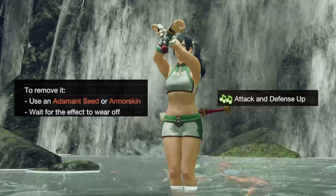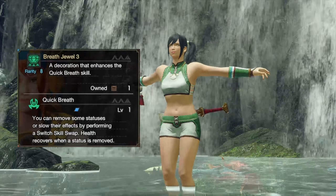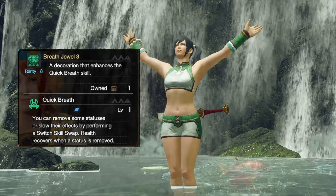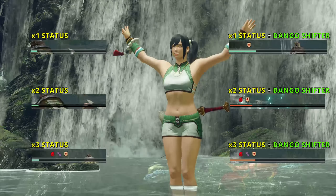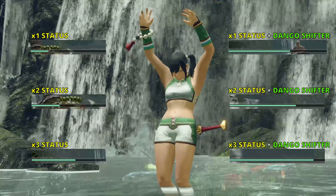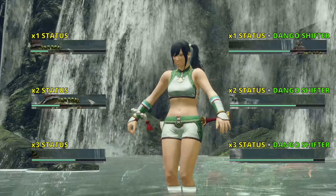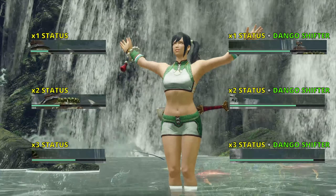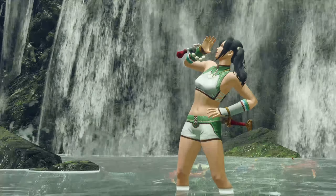Another way is to use the armor skill quick breath. This cures all blights and status ailments without preventing you from moving after you do a skill swap. It also recovers health depending on how many statuses were cured, with 3 or more giving you the maximum it can heal. Pair that with dango shifter and you'll never use a potion in that fight ever.